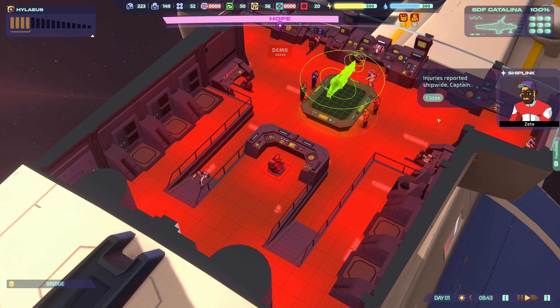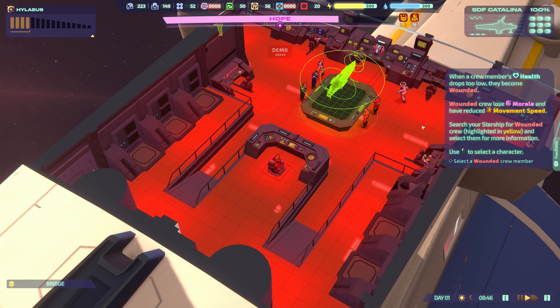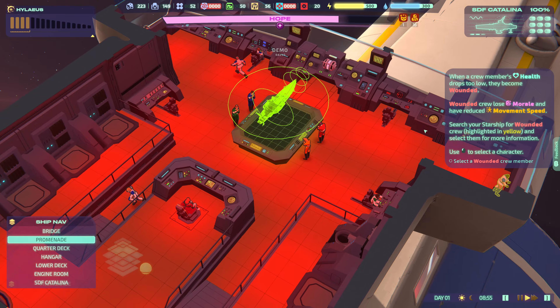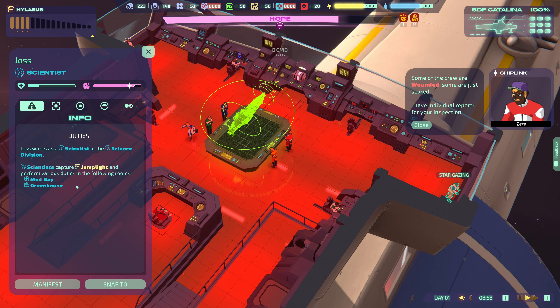I am captain — okay, I am captain. Time can be paused at any point with Space. Injuries reported ship-wide, captain. When a crew member's health drops too low they become wounded — wounded crew lose morale and have reduced movement speed. Search your starship for wounded crew highlighted in yellow and select them for more information.